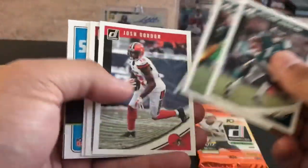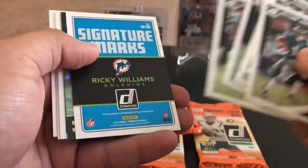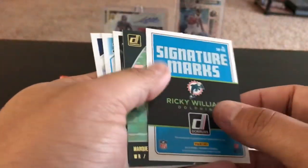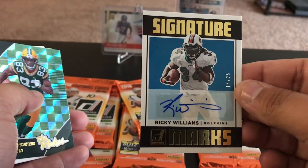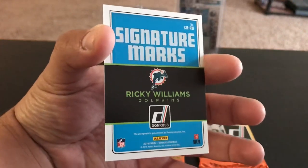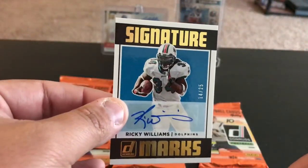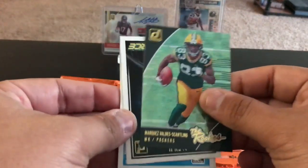Nelson Agholor, Randall Cobb, Josh Gordon, Quan Alexander, Ty Gurley, and there we go — there's our auto. I'm just not even gonna hide it at this point. Ricky Williams, 14 of 25, Signature Marks Ricky Williams. Cool for you Dolphins fans — maybe some Saints fans as well. He's in a Dolphins uniform in this short print, 14 of 25 Ricky Williams. That's pretty cool. So we got our auto, and also the rookies Marquez Valdes-Scantling.